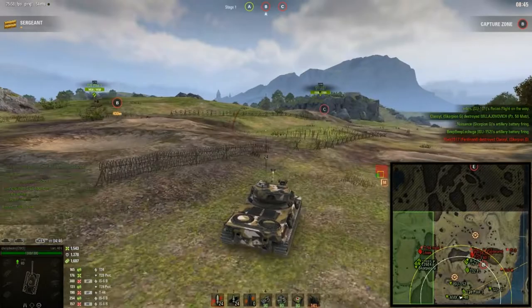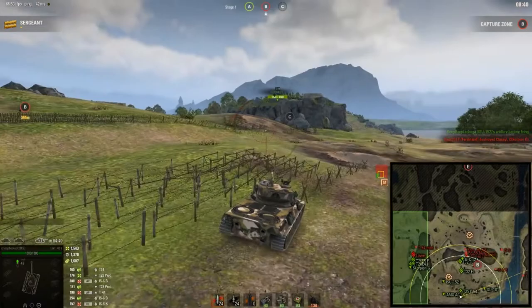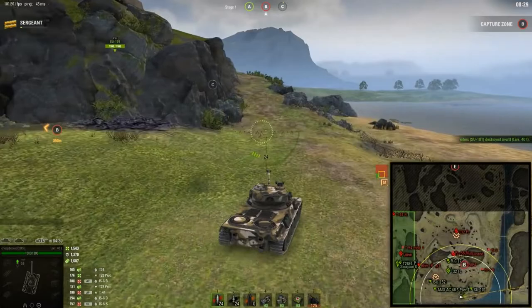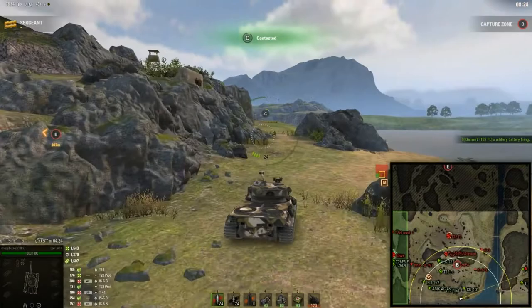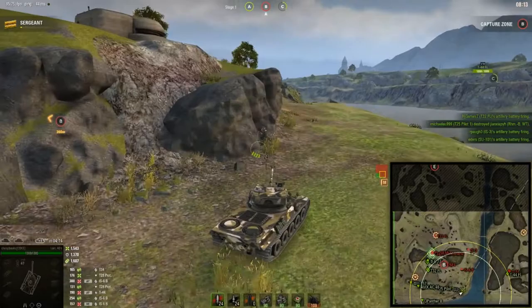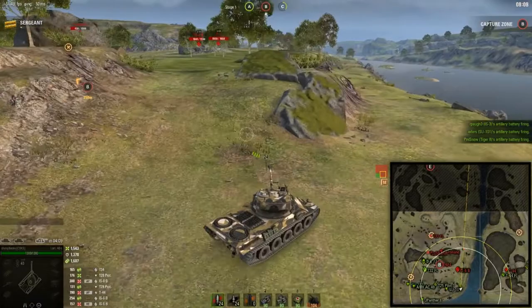This tank is the Lorraine 40T, a French tier 8 medium tank, and the map is Epic Normandy from the frontline game mode. I've been having trouble with a guy sniping on me while I'm trying to cap the base — if he's sniping on me, he's going to snipe on my allies. So I picked up an autoloader and went after him. The drawback is that there's not only going to be one tank there — his buddy is going to show up too. When I realize they're both in the exact same location, I know I can't kill both of them.